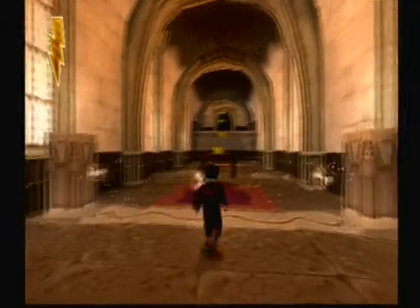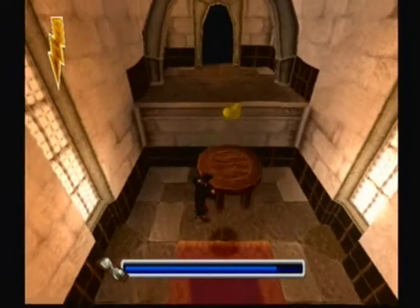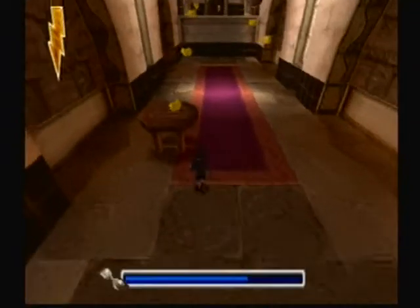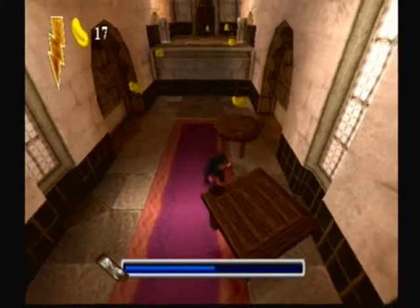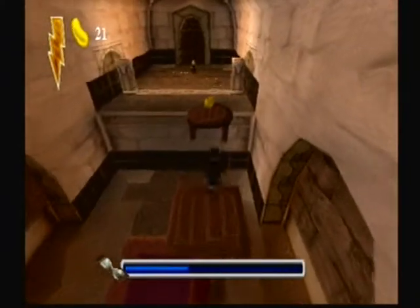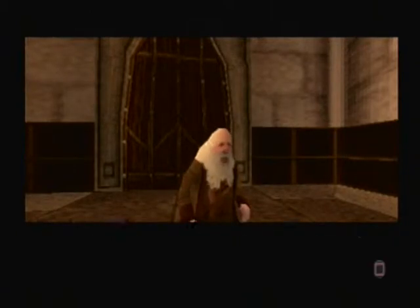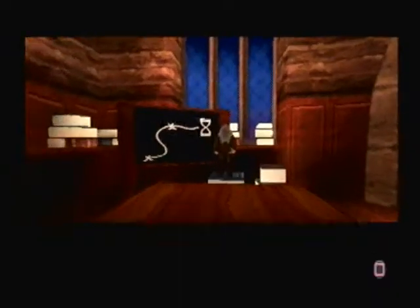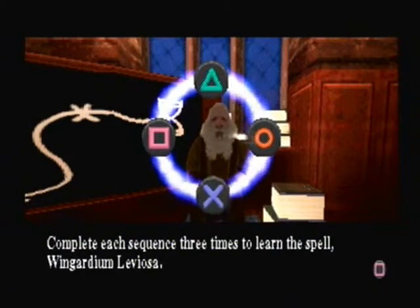Alright. Passed one room, and then it gets a little bit harder. I arrived a little bit early. Professor Flitwick announces: 'I am Professor Flitwick, and today you will learn the spell Wingardium Leviosa. Watch my wand move and press the symbol button it points to. Complete each sequence three times to learn the spell Wingardium Leviosa.'